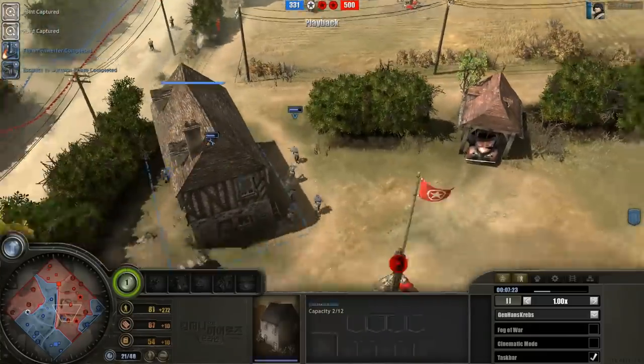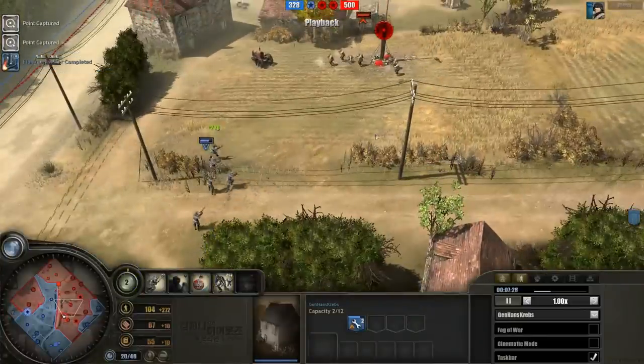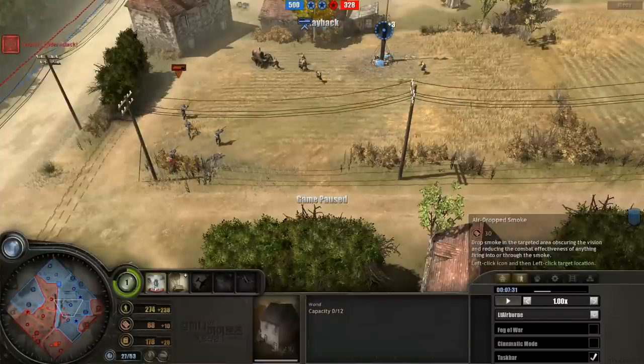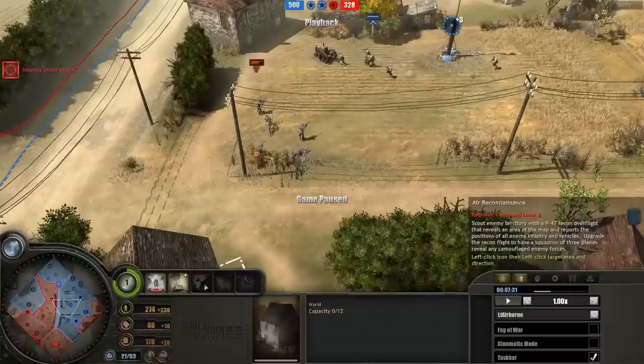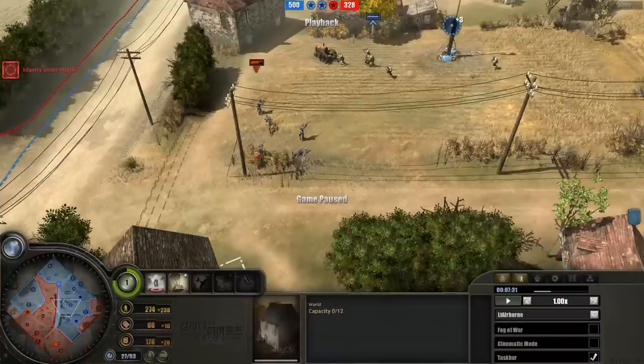Let me quickly pause and look at Lieutenant Airborne's abilities. He's got Airdrop Smoke - you've seen that going down on my MGs, which reduces their accuracy. He's got Airdrop Supply Drops, Air Reconnaissance - he should be using this to see what I'm doing in my base - Airborne Paradrop, and Strafing Run. Pretty standard abilities for the airborne commander, and we'll switch back over to me.